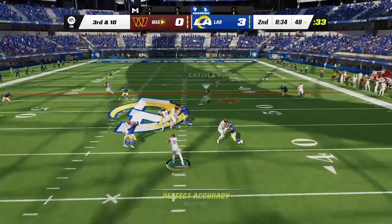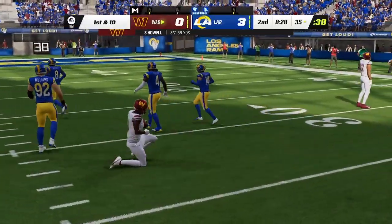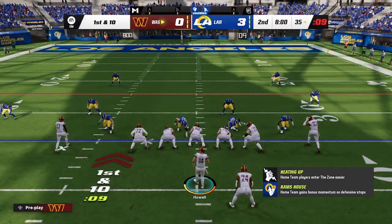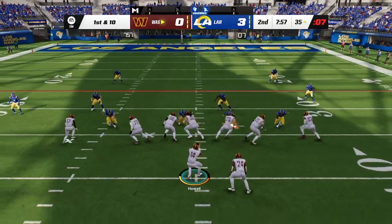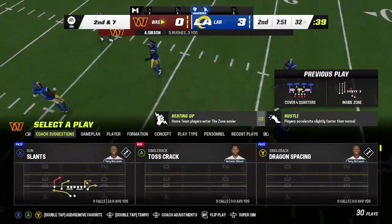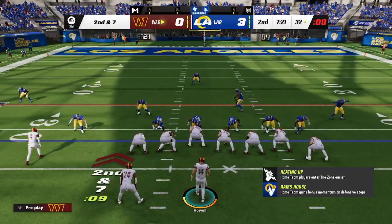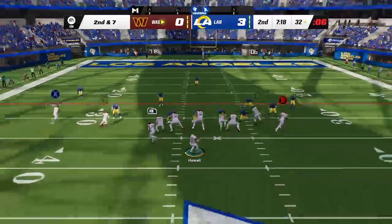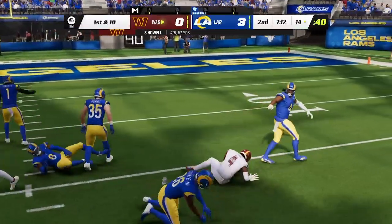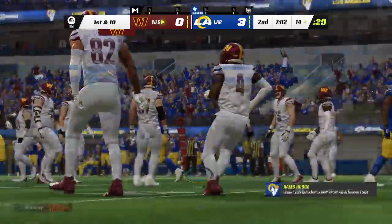Howell — that's complete, Terry McLaurin with it, and this is going to be another first down as the tackle's made at the Rams' 35. Seventeen yards is the pickup for number 17. On first and 10, it's Gibson — he's going to take this ahead for around three yards. Second and seven — here's Howell. Samuel bringing in the slam, and this is going to be another first down as the tackle's made at the Rams' 14. Give him 18 on the play.